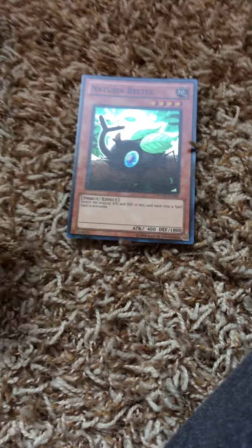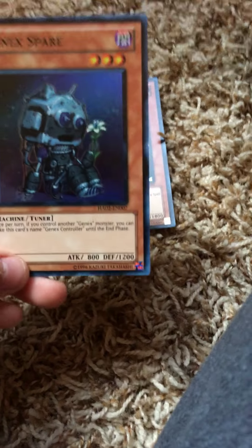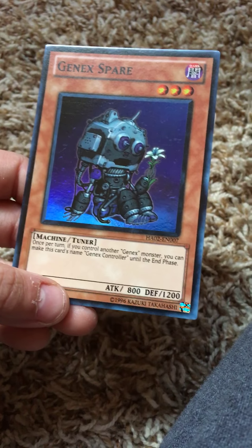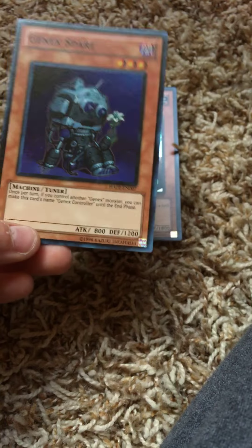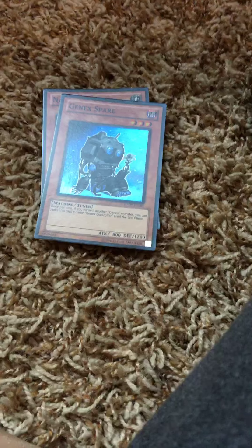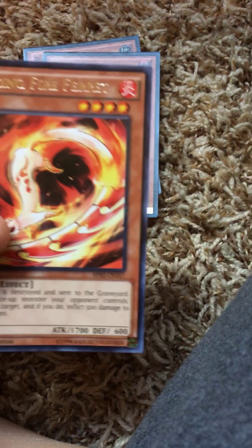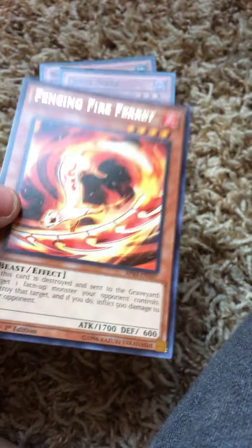We got Jack's Spare — once per turn, if you control another Gen-X monster, you can make the card name Jack's Controller until the end of the turn. Honestly I have no idea — I don't have any Gen-X monsters so this is useless. We got Fencing Fire Ferret, cool looking card with cool gold text.